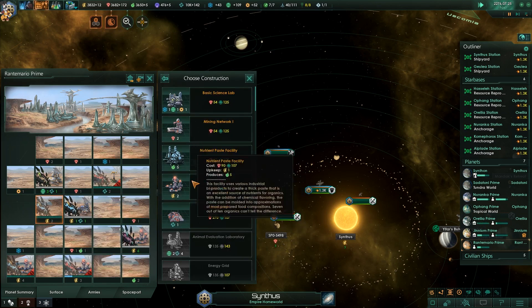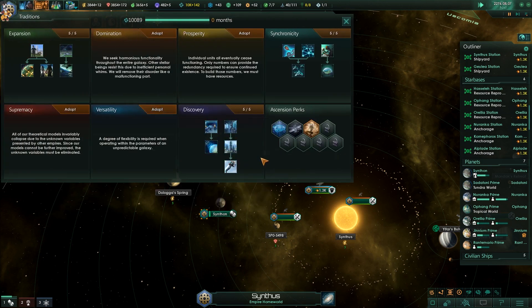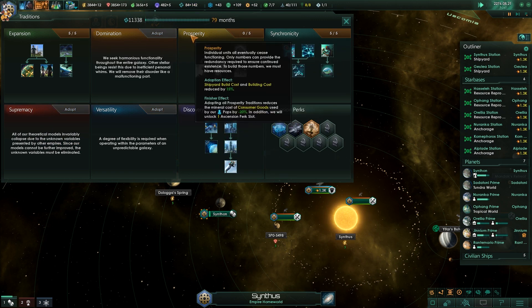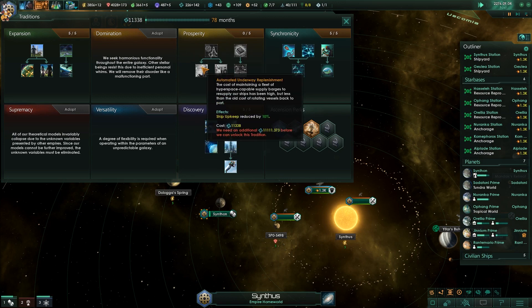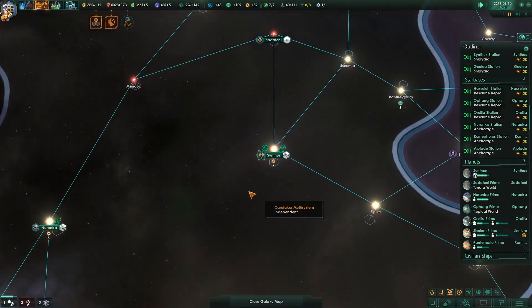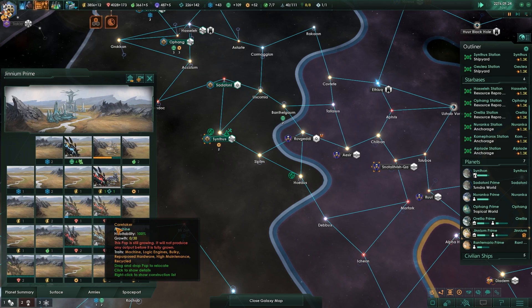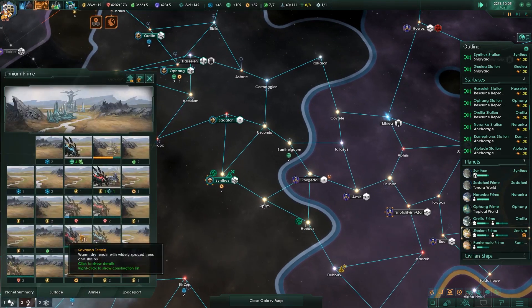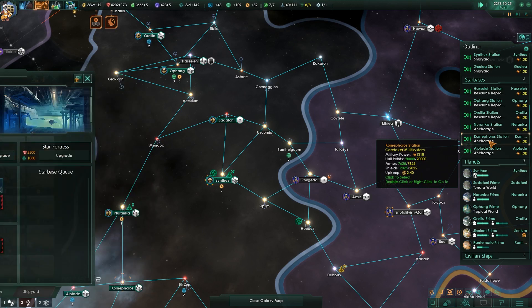Once this is upgraded, we are going to put down the energy grid here. Next, we want to go for the prosperity tree — around the fourth tree I like to go for prosperity generally. We can reduce the upkeep costs on our buildings and on our ships from here, and that will give us huge quantities of energy back. Combining that with what we're doing here with this energy planet, it's going to be a really good one to work on. Once this is built up, we'll shift it over without issue — I'm saving up for another habitat just now, that's why I'm not upgrading these star fortresses.